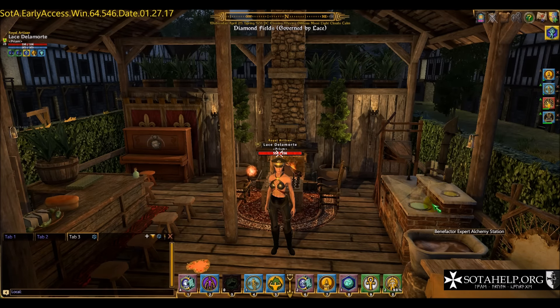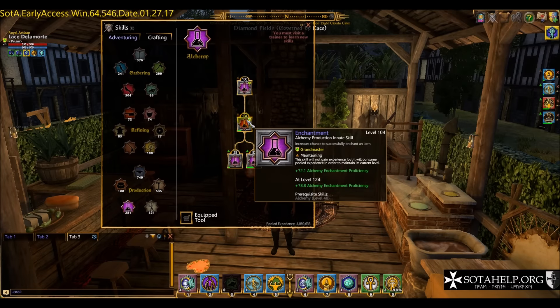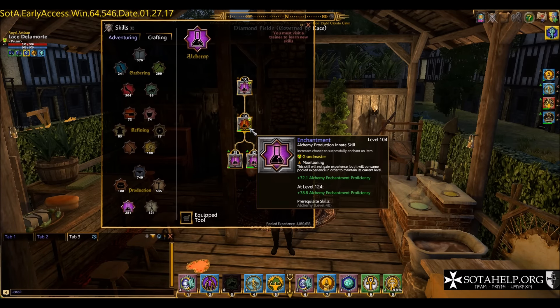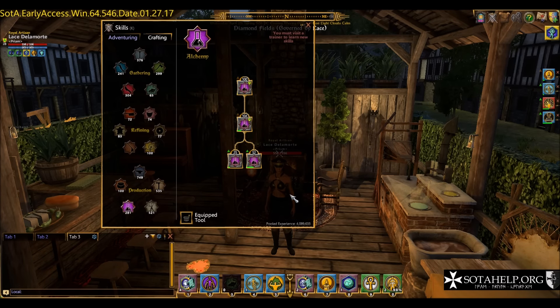The main thing you need to do first is hit K for Skills and go into Alchemy. You're going to see, underneath Enchantment, you now have two new skills. As soon as you get this to 50, you need to go train these two skills at the Crafting Trainer at any pavilion. Towns that have the Crafting Pavilion include Exeter, Owls Head, and Resolute — they all have Crafting Trainers in that public NPC town.